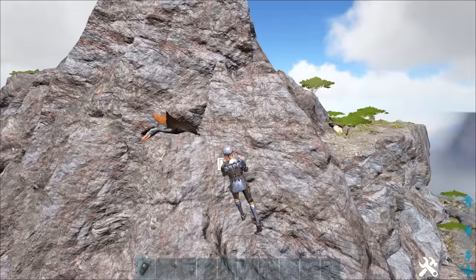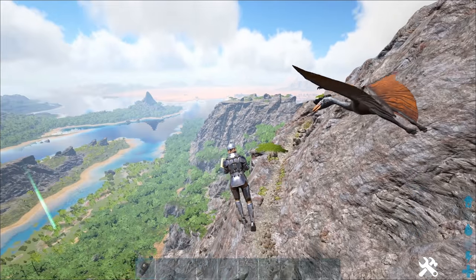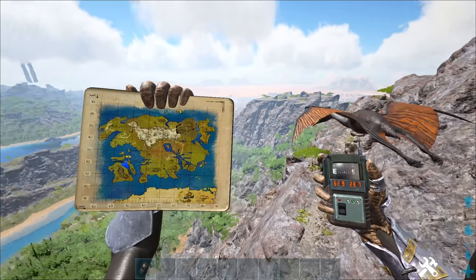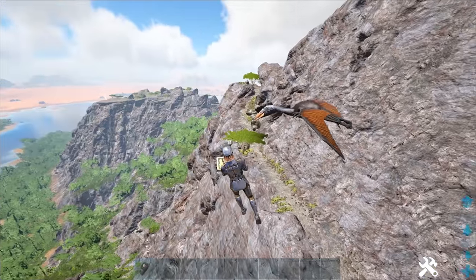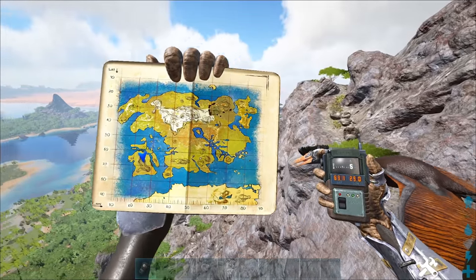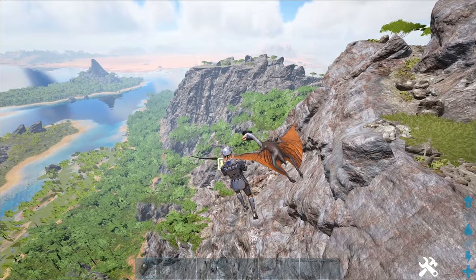Here I found a Quetzal. Honestly, I'm pretty sure they just fly around the map and you can find them pretty much anywhere. They generally tend to go to around 50, 50 — that's where you can mainly find them. This one I found at 63.1, 29.0 on the same island as the griffins.